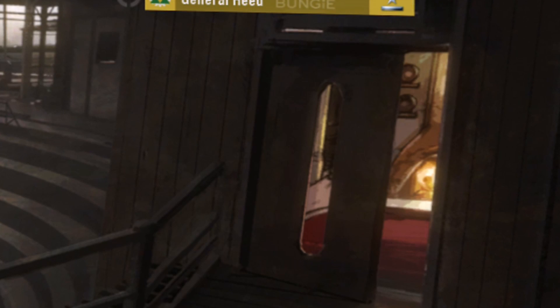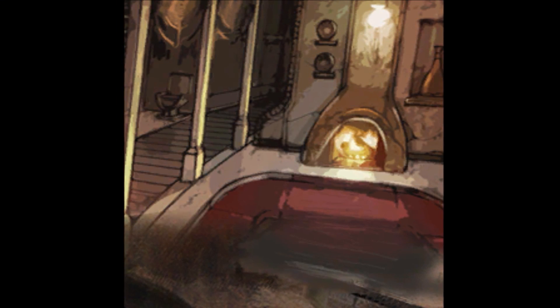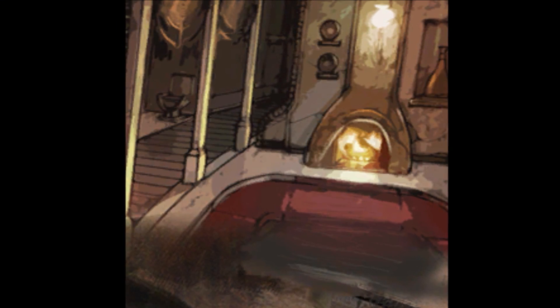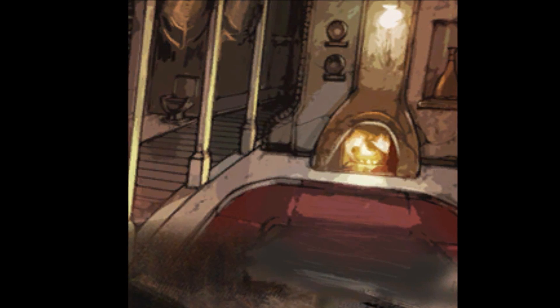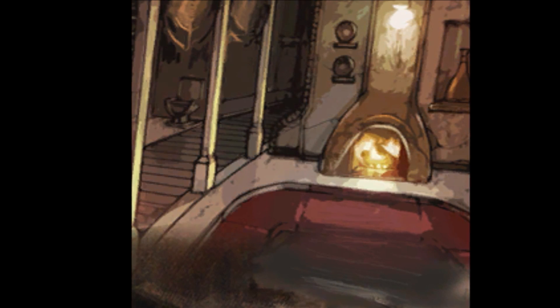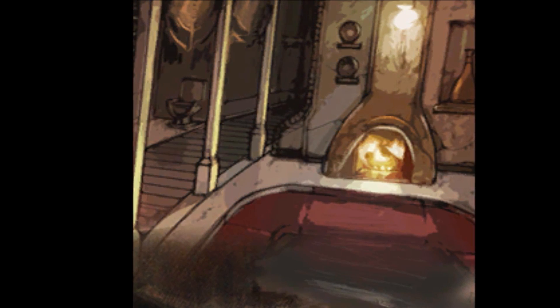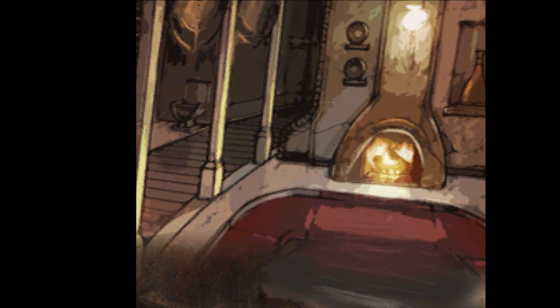Unfortunately, something is blocking most of the room — the door and walls are blocking quite a lot of the interior image, which is actually much bigger. But if we could remove that door, we could see what's behind it. Going into the game files — my friend Jangus actually showed me this — you can get each 2D layer as a separate image, because they're all stored as separate images.